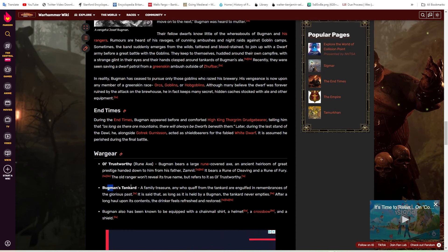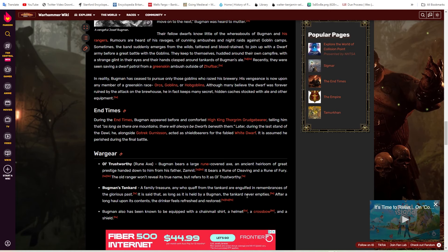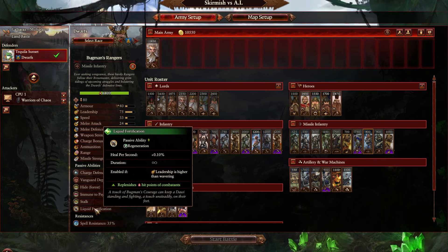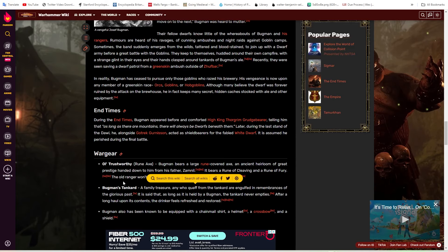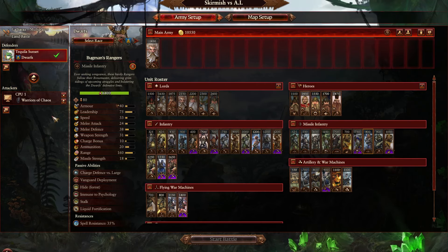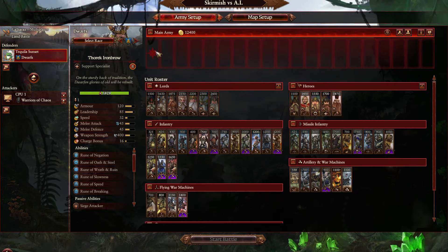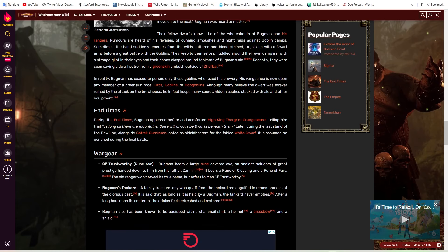There might be a problem with Bugman's Tankard — a family treasure where any who drink from it are engulfed in remembrances of the glorious past and the drinker feels refreshed and restored. My fear is they'll turn this into an AoE healing item, and I really hope they don't. Bugman's Rangers already have his Liquid Fortification, so standard healing on his own is fine. For this item specifically, maybe Vigor Replenishment or Immunity to Psychology — something reminiscent of Rune of Hearth and Home — would be more appropriate.